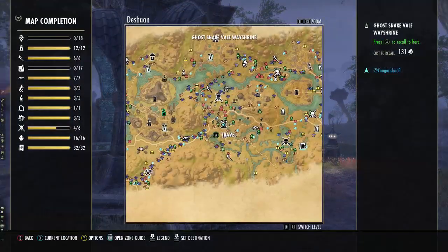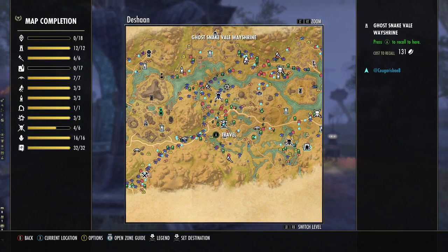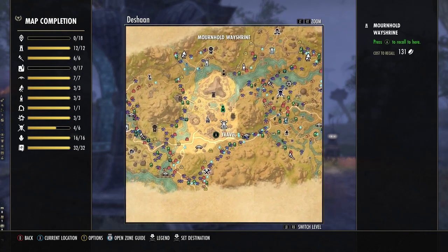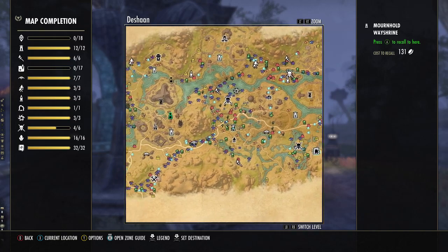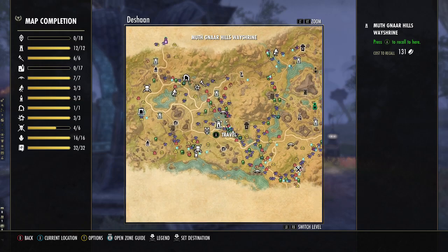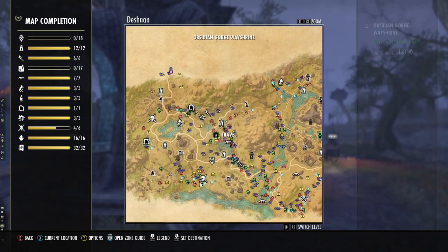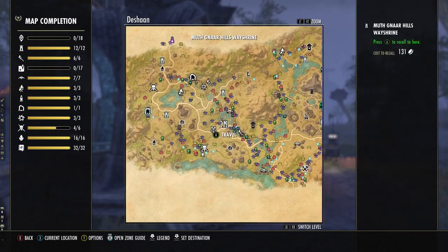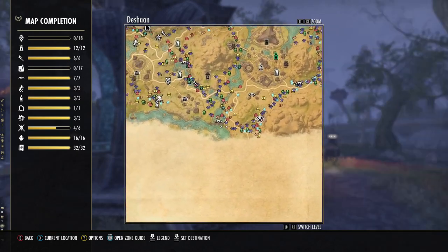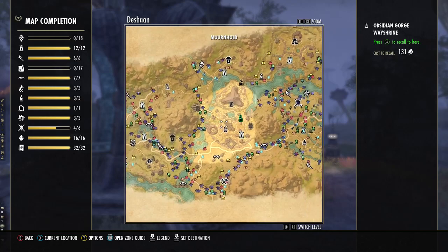So we are going to start. You can do this on PC, on console, Xbox, whatever. As you can see, Mournhold is right here — this is the Mournhold Wastrime. We're going to be taking a route kind of around Mournhold and up.